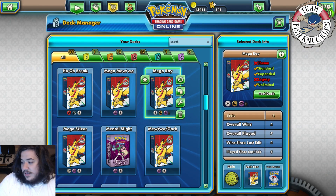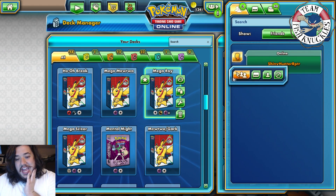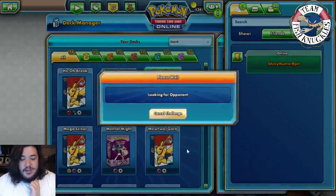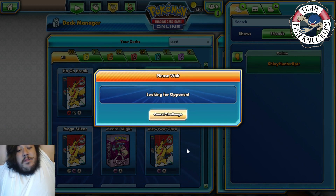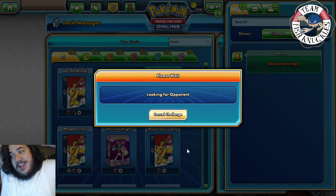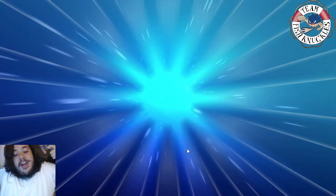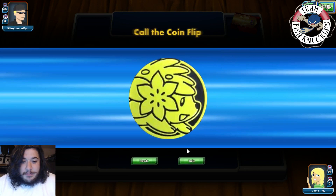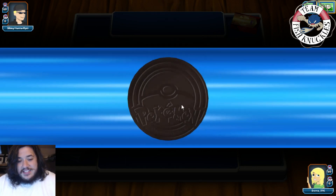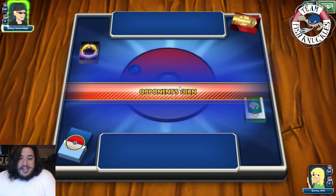On game three, he's going to choose whether to go first or second. He says he'll go first. Let's see what's going to happen — game number three, currently one to one. Can we make the two to one comeback after losing game number one? Like I said, this is PGCO series number two, and once again we're playing against the Zygarde Garbodor Hammers deck. My opponent is going to go first regardless — that's what happens in the best two out of three situation.